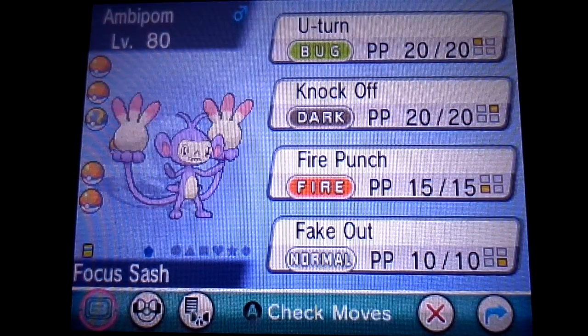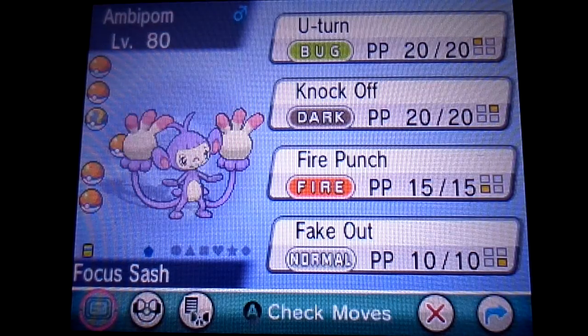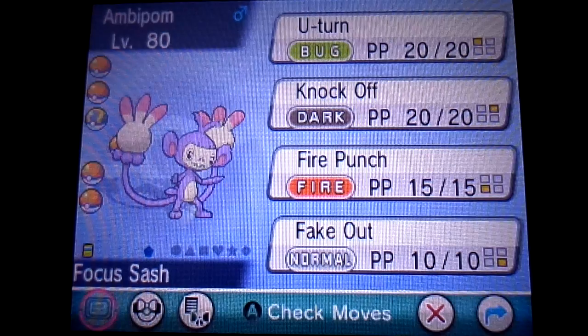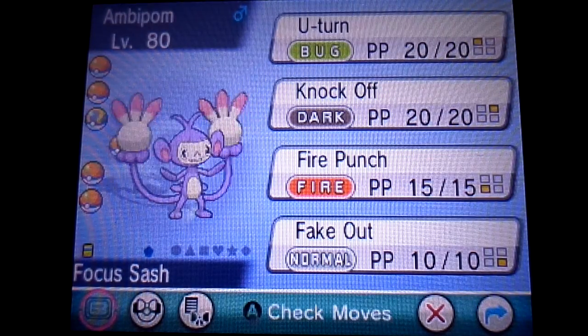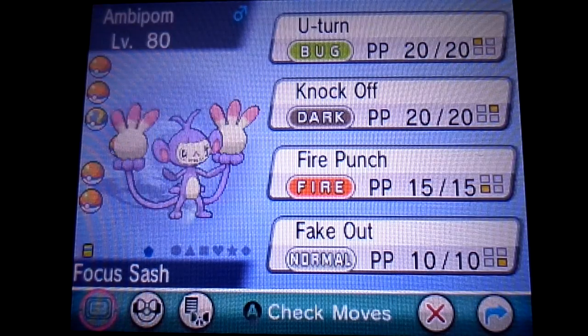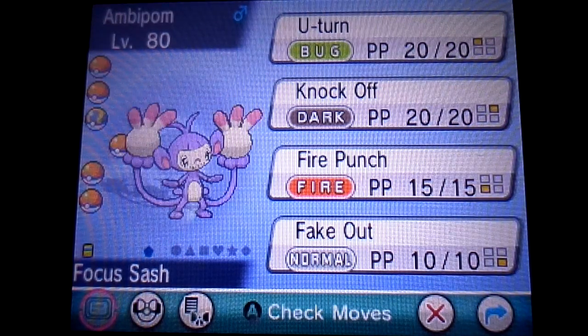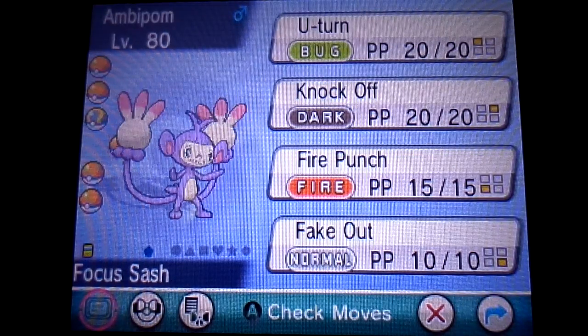Now we move to the physical attack half of the team. First up on that list is Ambipom. Ambipom is adamant, trained for attack and speed. I don't want to go as far as to say he's a physical sweeper because he doesn't really have the power to be classified as such, in my opinion, although that is essentially the role he fills on the team. The item is Focus Sash — he tends to go down pretty easily in one shot, so the Focus Sash is very useful to give him a little more time out in battle. The ability is Technician, which grants an added power boost to Fake Out — and when you combine that with STAB, you have a very powerful move with an obligatory flinch.